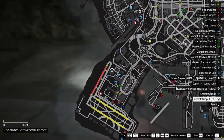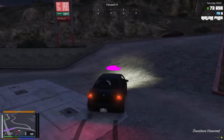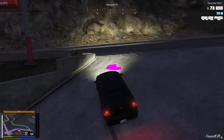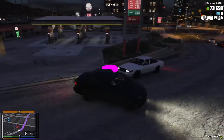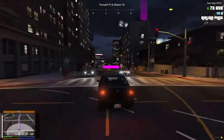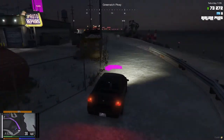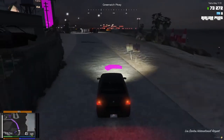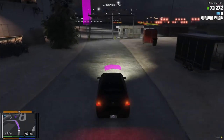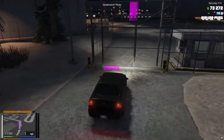I think the nearest plane shop is the LSIA, so we're going to put a waypoint to that. The plane shop is marked like a white hangar with a plane in the middle on the map. I've just arrived at the airport — let's quickly go on the aircraft ground area and enter.